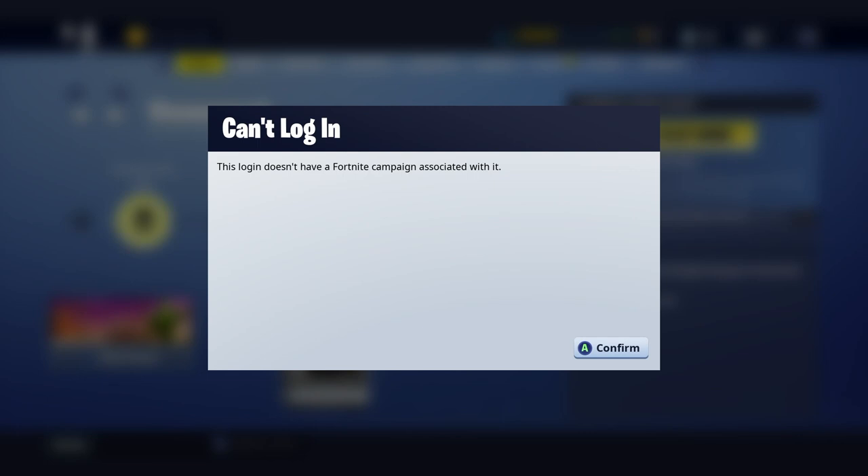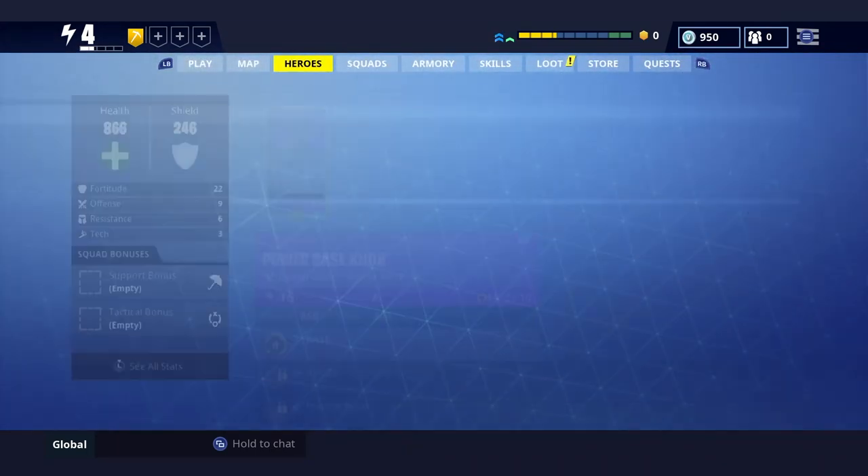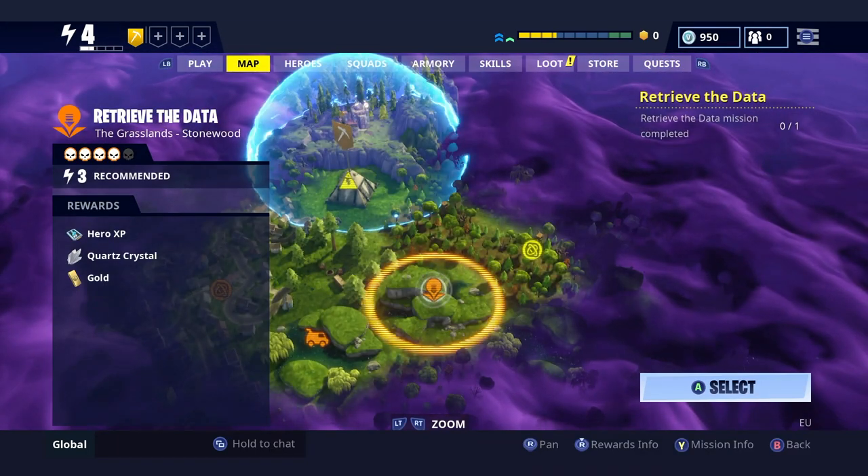And there we go — it says 'Can't log in. This login doesn't have a Fortnite campaign associated with it. Confirm.' Then 'Failed to join party — the player's party you are trying to join no longer exists.' And there we go, you are on Save the World.